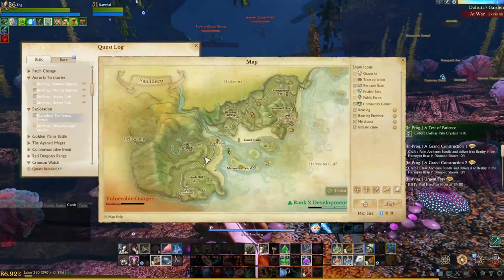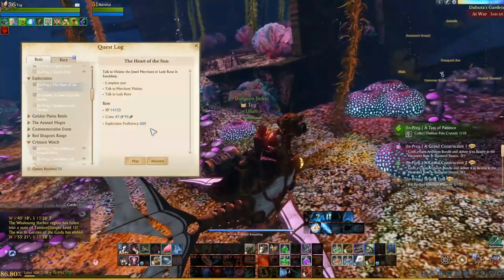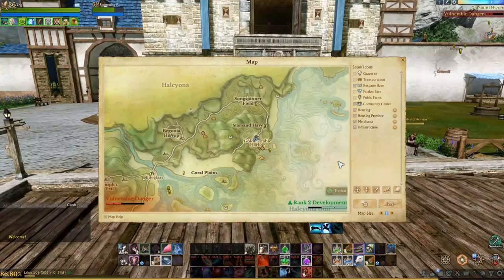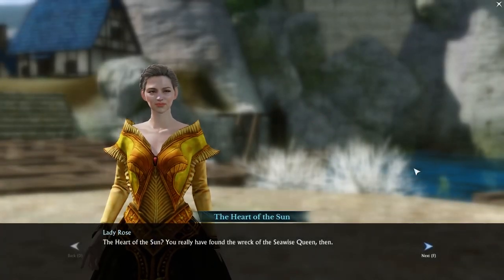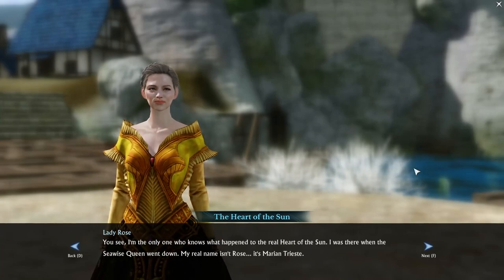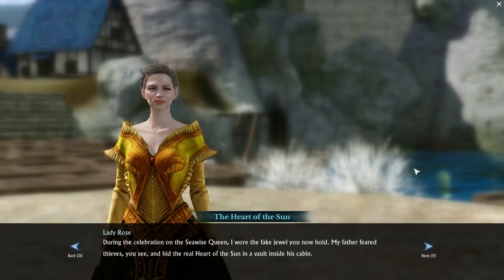The main quest starters you'll be looking for are Heart of the Sun and Rose's Letter, which will give you the quest 'A Letter from the Depths.' Once you have both of these, you can portal over to the Sand Deep Community Center and find Lady Rose along the ocean edge. The quest will auto-populate and you can read the entire quest line to understand how both of these characters got to where they are.